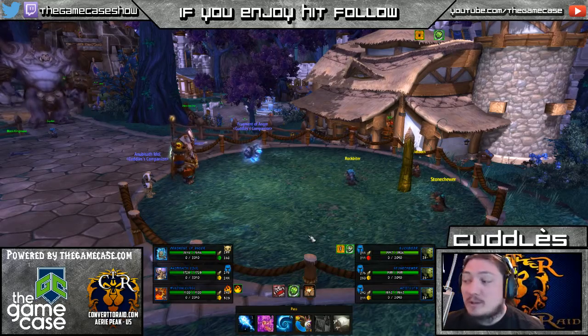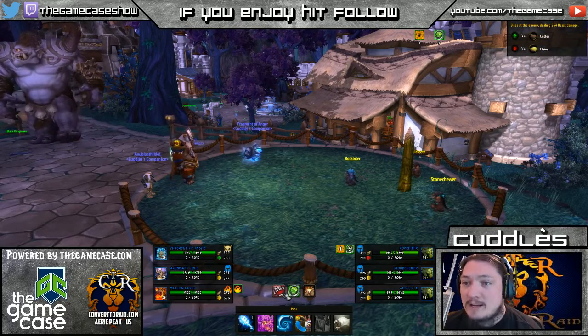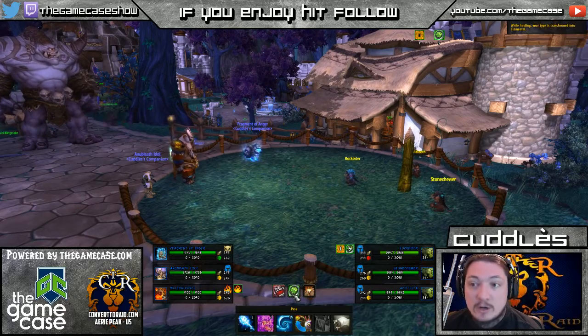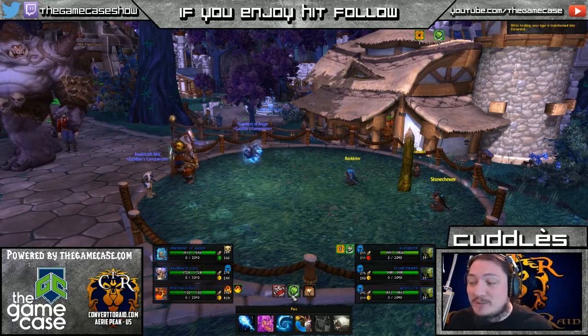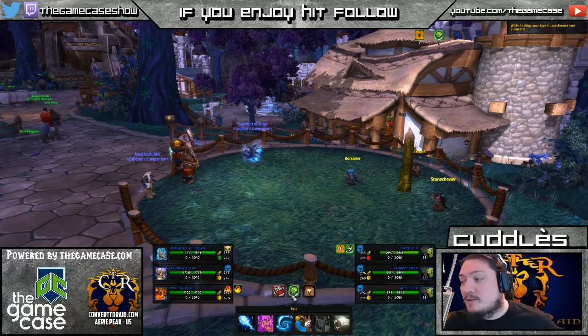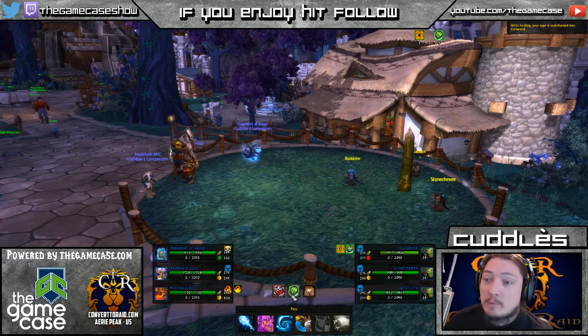Let's go down Rockbiter's abilities real quick. We have Bite, which deals 264 beast damage. We have Nature's Ward, which restores 105 health every round for five rounds — that's a legit ability. With most pet abilities dealing between 200 and 300 damage, that 100 heal can definitely keep Rockbiter in the fight longer than normal.